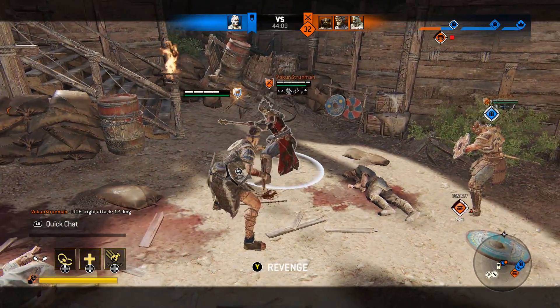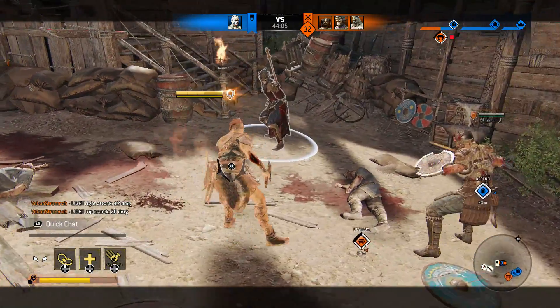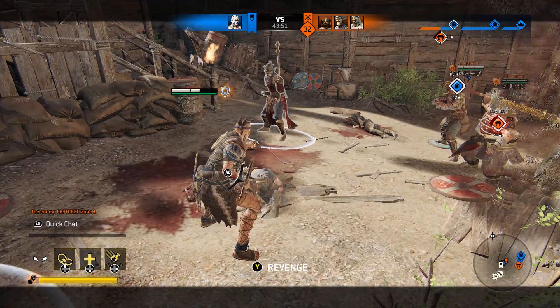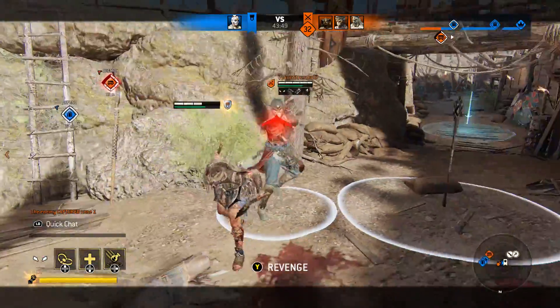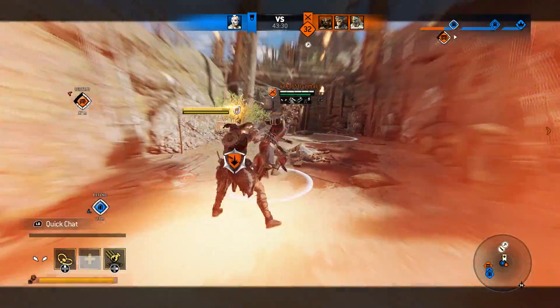Shaolin's kick works the exact same way — if it lands, your light afterwards is confirmed. This goes for the chess stance kick as well as the tier two feet kick. His running kick, on the other hand, is useless in that regard, and his sweep isn't worth mentioning either.